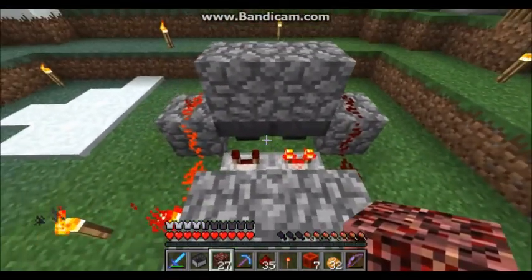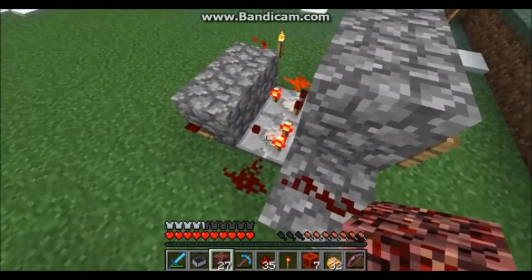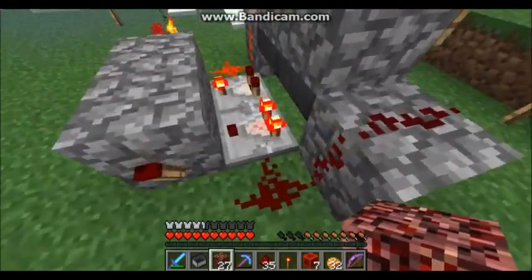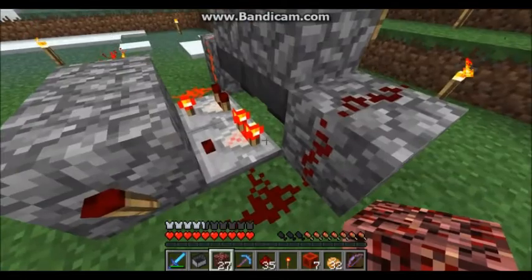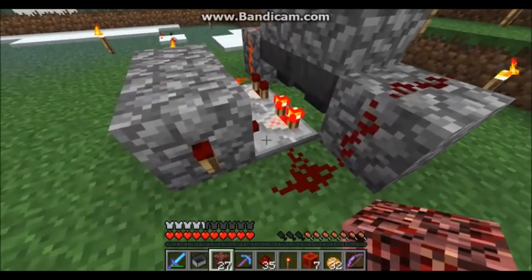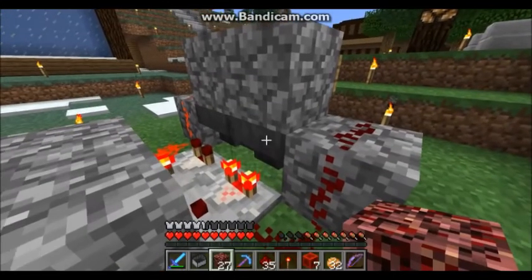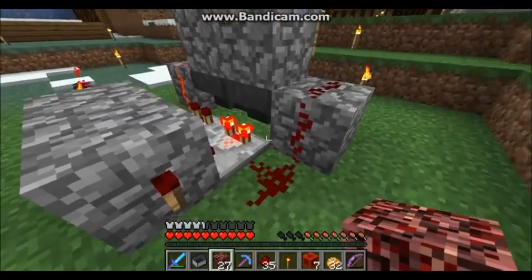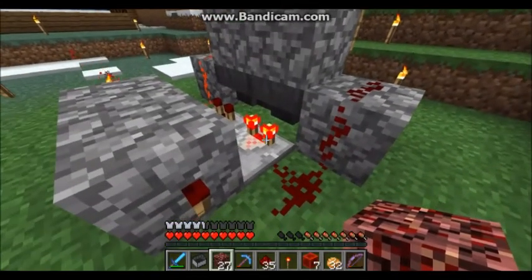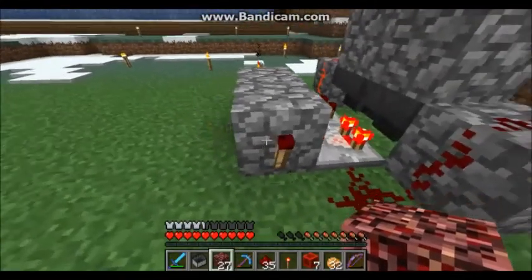The way this works is each comparator is turned on a bit of a latch here, and the comparator is powering the torch so it stays off until the hopper is completely empty. And when it is completely empty, it turns this torch on, which stops this hopper from sending any items. And also powers the side of the comparator here, so that will stop this comparator from outputting any power until this hopper is completely full, or the torch is powered in another way.